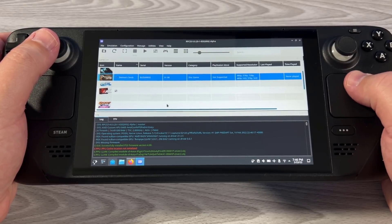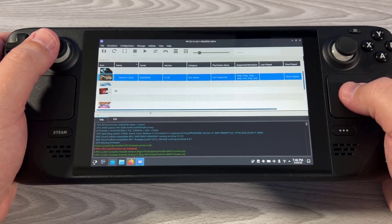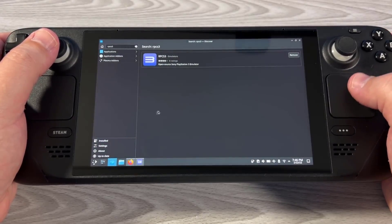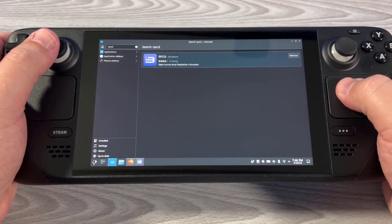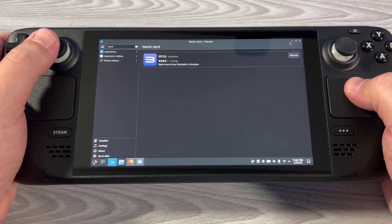Hello everyone, my name is the Fox. This is going to show you how to play RPCS3 on your Steam Deck, so PS3 emulation. First you're going to go into the Discovery Store to install this flatpack. This is RPCS3 — you'll be able to search up top here and go ahead and install it. Pretty straightforward.